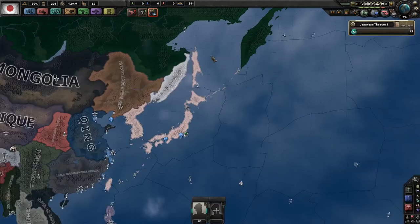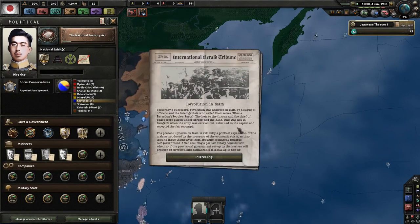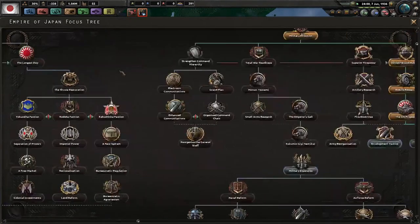It's now June — just a day over. You can now do the National Security Act. You're going to get a pop-up about the restorationists and centralists. Keep an eye on Siam too — Siam could become your friend later.